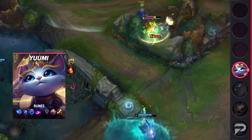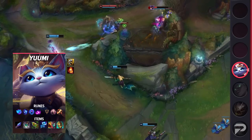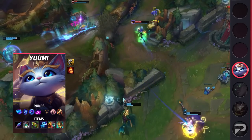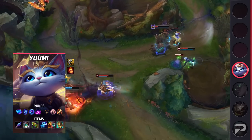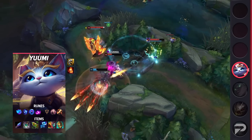Taking a look at Yuumi's itemization, you're going to be taking Exhaust and Ignite as your summoner spells. If your ADC decides to take Exhaust, you can opt for a Heal instead. As for your runes, make sure you take Summon Aery, Manaflow Band, Transcendence, Scorch, Presence of Mind, and Cutdown. These runes will not only help you scale, but will also give you some much-needed lane presence. Your items are going to consist of Moonstone Renewer, Chemtech Putrifier, Staff of Flowing Water, and your choice of Ardent Censer or Mikael's Blessing, depending on what your team needs. Since you don't build boots, make sure you pick up Watchful Wardstone as your final item.